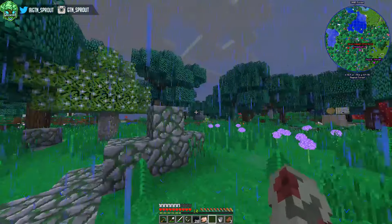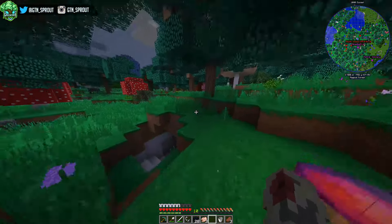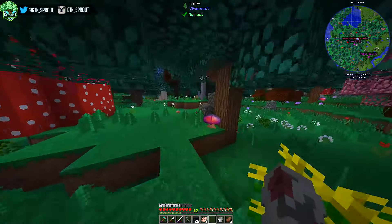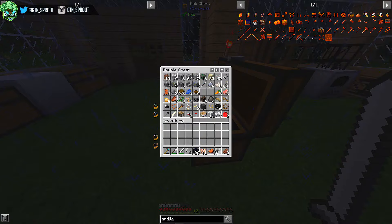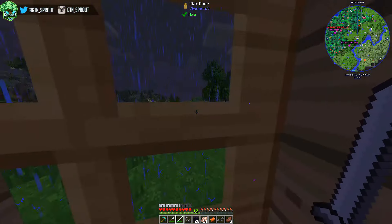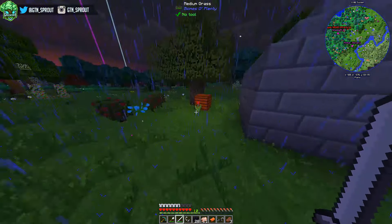Hey, there we go - we got ourselves a horse! Obviously we can't move the horse without a saddle, so for now we just have to leave him here. I know where he is - he's over by the mushrooms, which doesn't really help because there's a load of mushrooms in this forest. I'm going to jump back to the house to check if we've got a saddle.